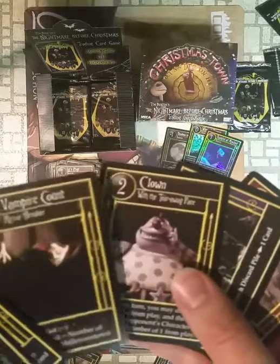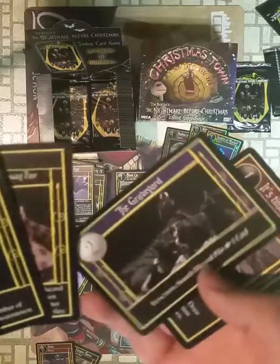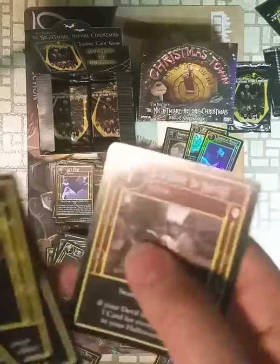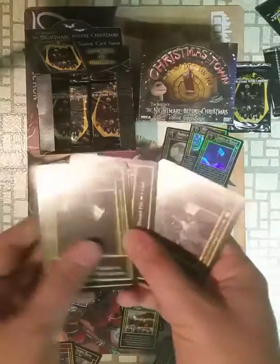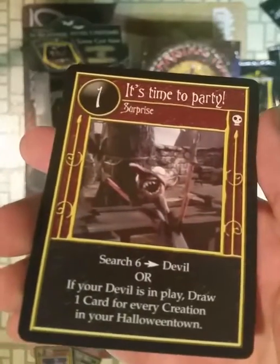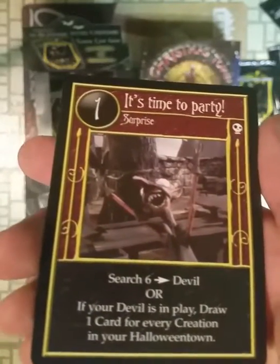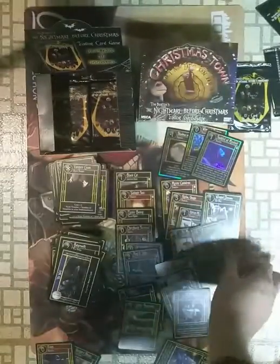Vampire. Clown. Graveyard. And the rare is 'It's Time to Party' — search for the Devil. Rare card. Lots of different decks, I'm sure.